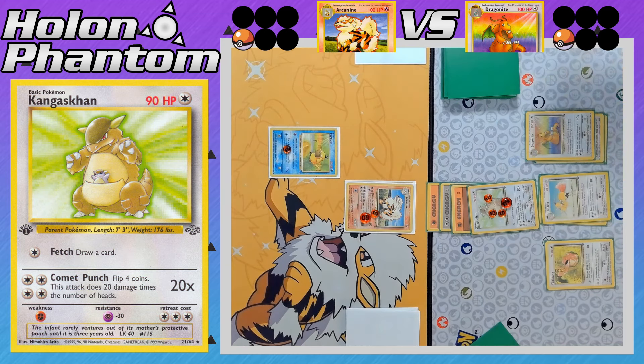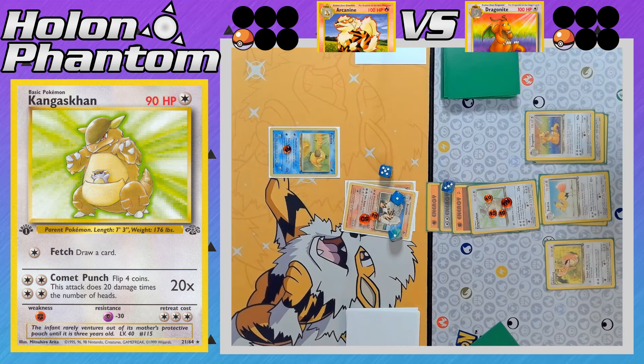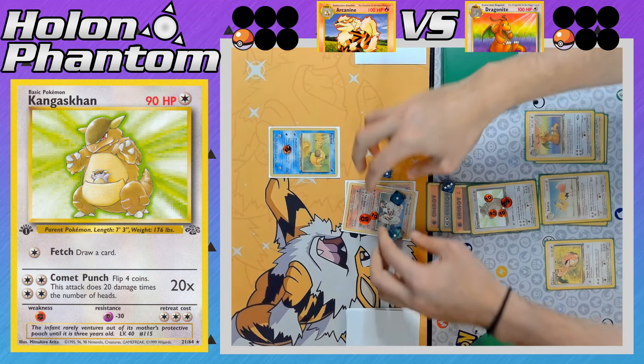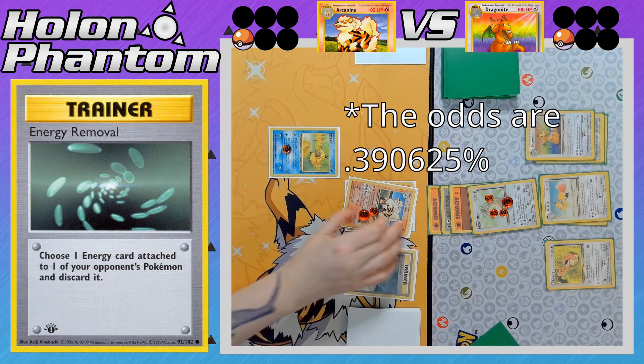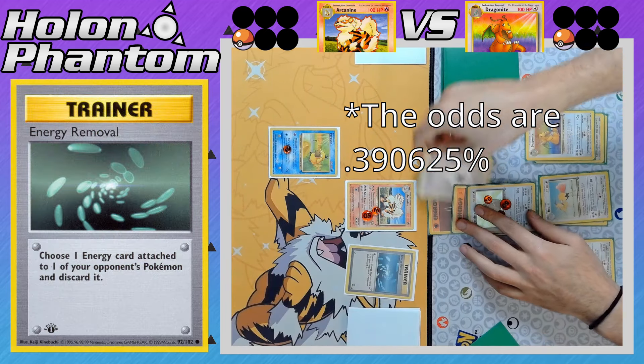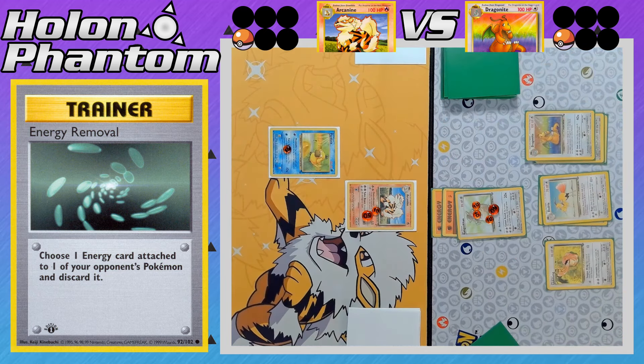Dragonite finally comes down along with Dodrio. Another Comet Punch — they just need two Heads again. And another four Tails in a row — that's eight Tails in a row. What are the odds? Energy Removal gets rid of the Double Colorless Energy off Kangaskhan. Once again, Arcanine cannot attack — just trying to stall for something.